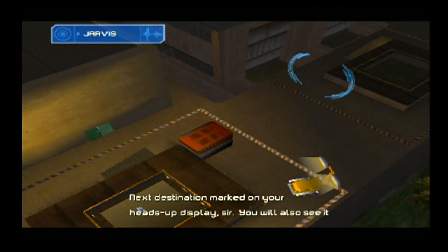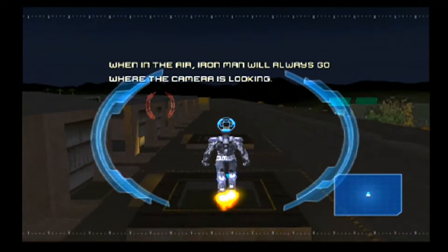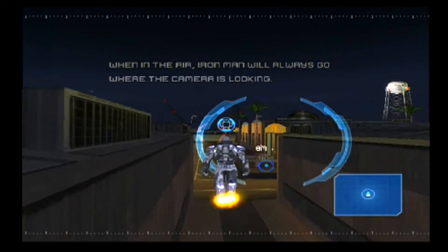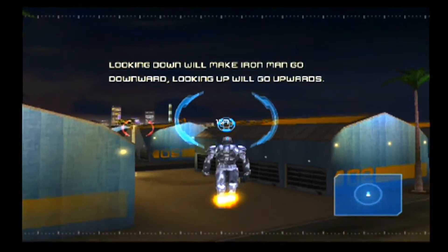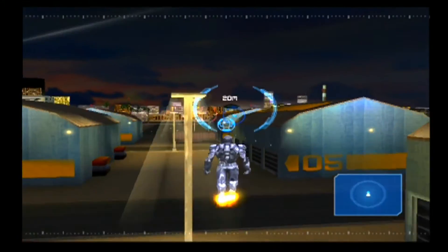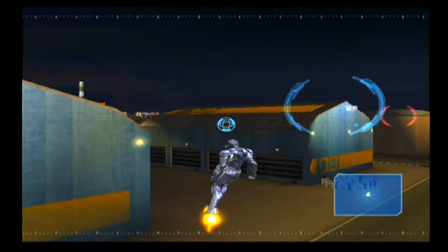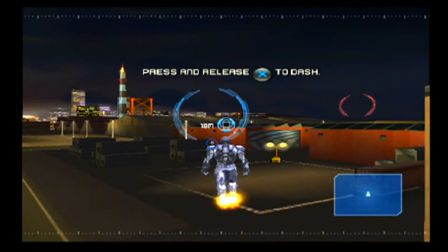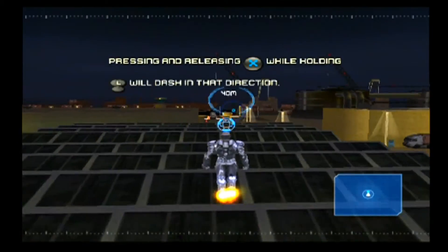Next destination marked on your heads-up display, sir. You will also see it on your radar. Unlike the 7th gen game, you don't have to maintain your thrust. Tony just kinda hovers on his own and goes where you point him at. This is definitely a more traditional control style, but I don't think that's a good thing. I think that's really a bad use of the license to make the Iron Man suit feel so generic in control.